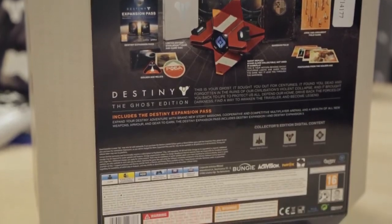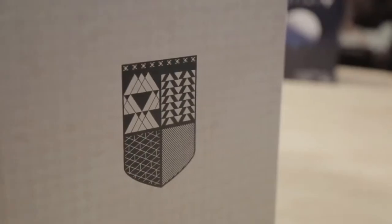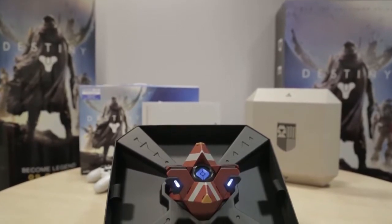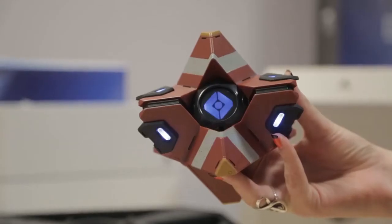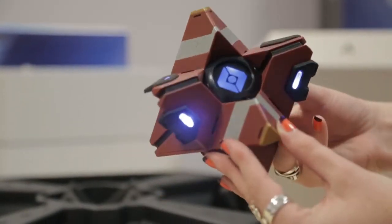With the cardboard sleeve off, you have the emblem embossed on the top, but it's really all about what's inside. It wouldn't be the Ghost Edition if it didn't come with your very own Ghost. When you're finished playing with your replica Ghost, let's take a look at what else is in the box.